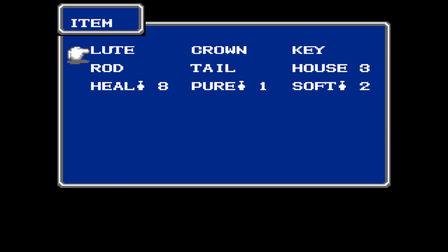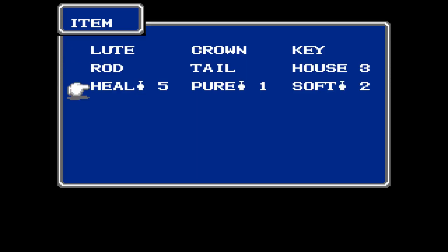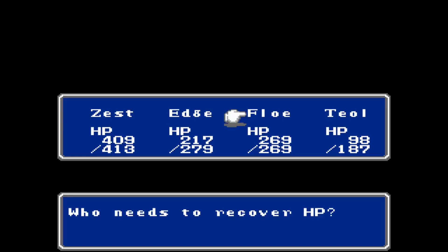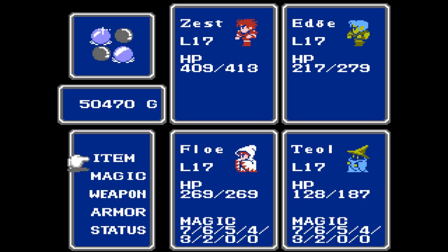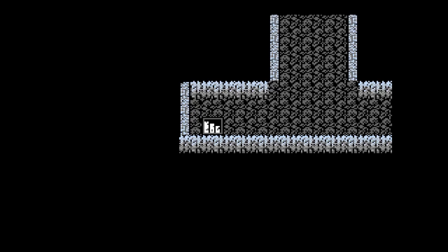Even still, Edge and Teal are taking some heavy hits. I did make sure that was done — a couple heal potions. I wanna make sure Edge's over 200. As for Teal, get him to right there. I can probably run with that. Anyway, stairs to B3.